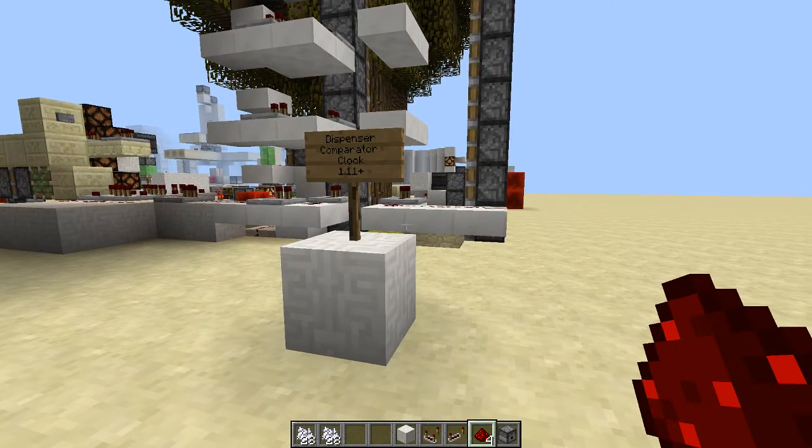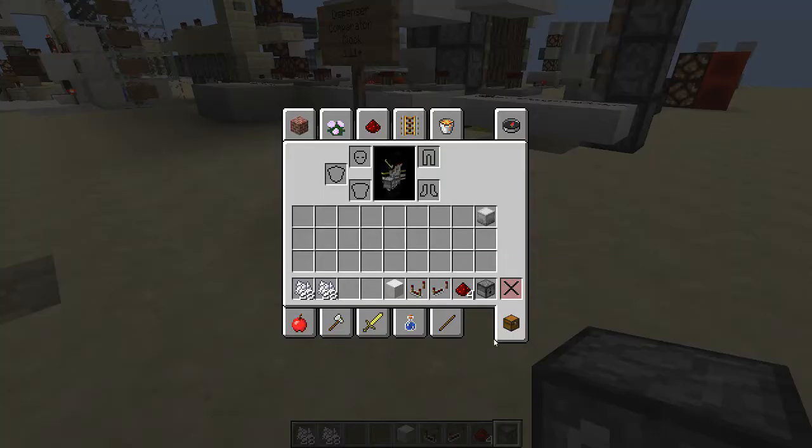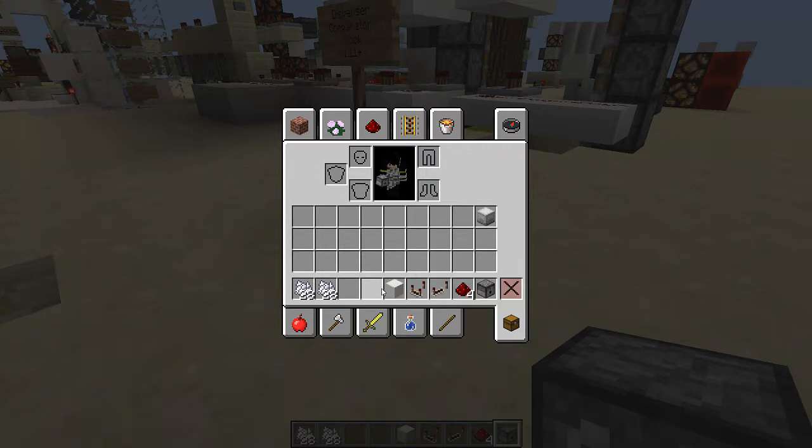This clock only requires a dispenser, four redstone dust, a repeater, a comparator, and a redstone-compatible block — so nothing transparent like glass. And then just about maybe half a stack or so of some item you're willing to put in your dispenser.